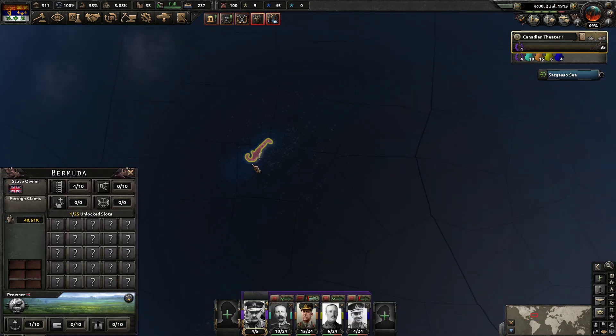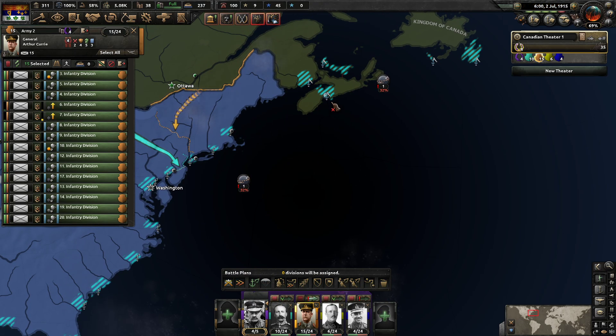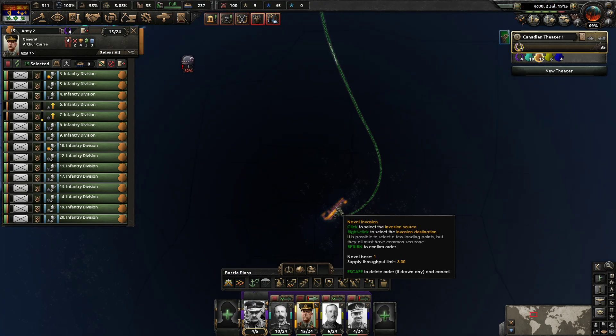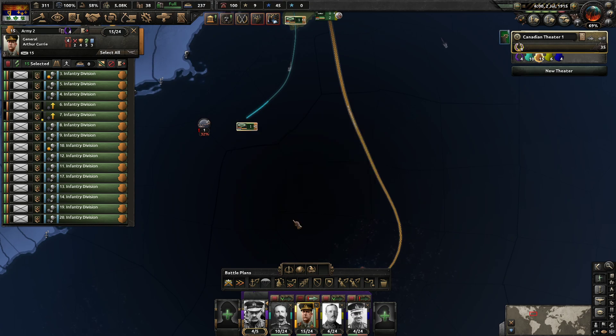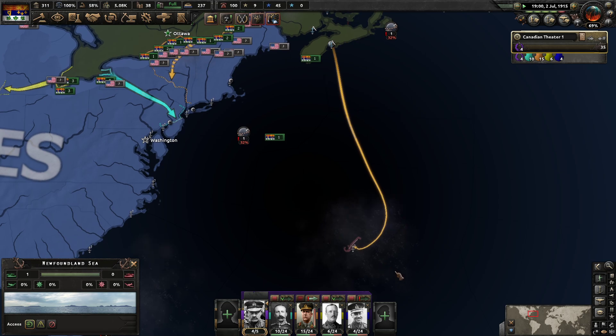I think what we need to do is take Bermuda — take Bermuda from the British. So let's get a naval invasion order ready for that. These two guys go here, and we're going to get a naval invasion of Bermuda.